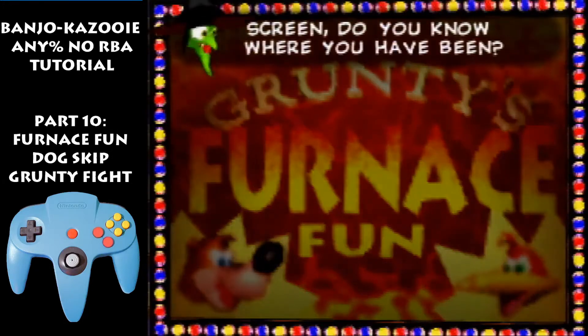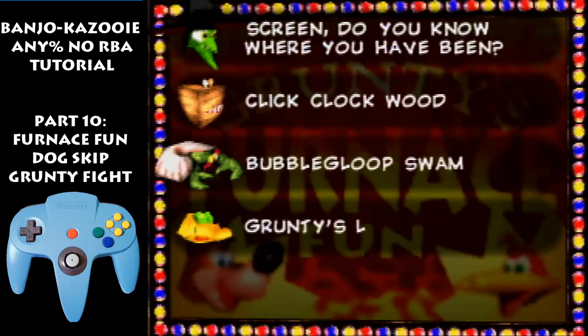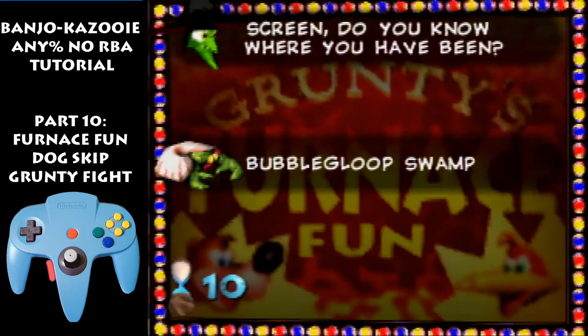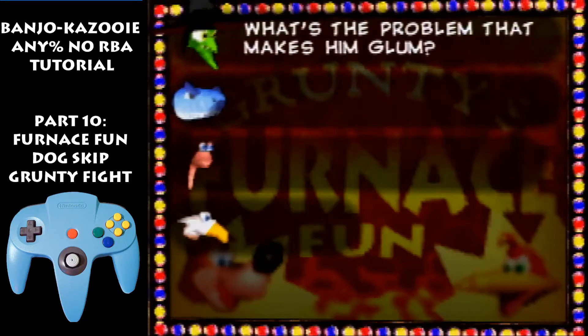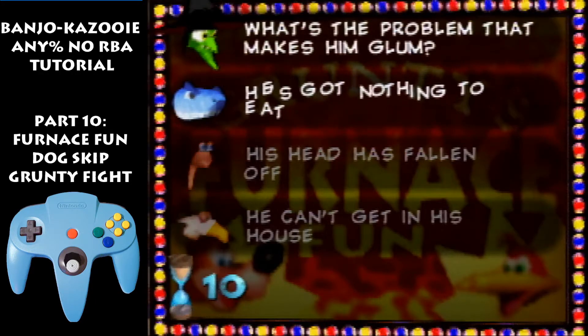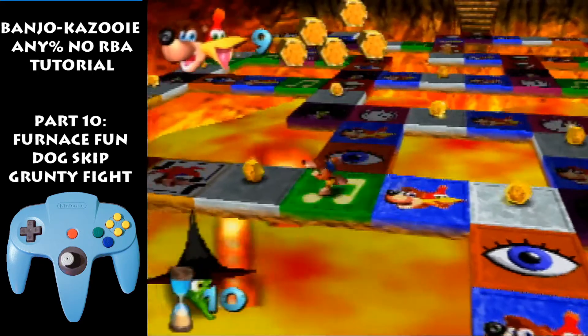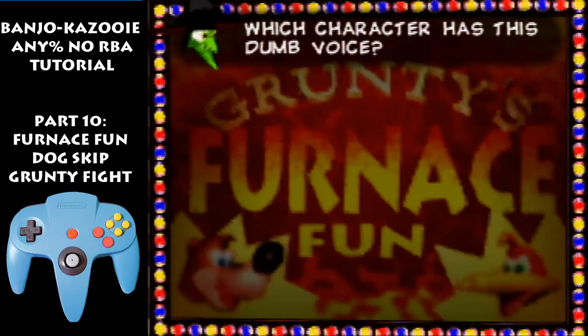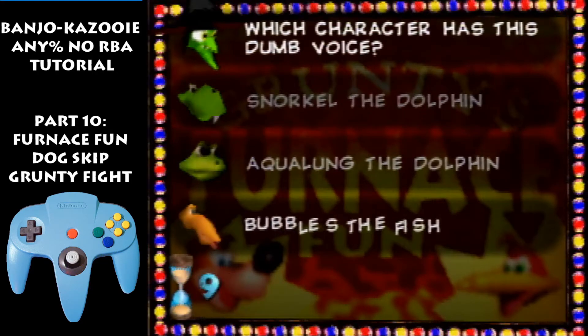I'll go through and answer the rest of the questions. That's Bubblegloop Swamp inside Tanktup, in front of Tiptup. This question — what's the problem with Naughty? He cannot get in his house. Start moving your way up this floor. The character has this dumb voice — snorkel, aqualung, bubbles, the fish — only one is real: snorkel is the real option.